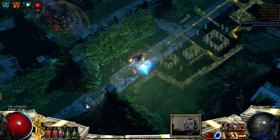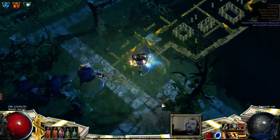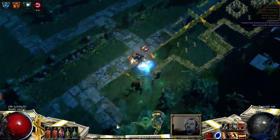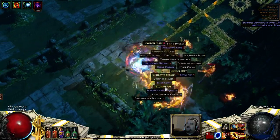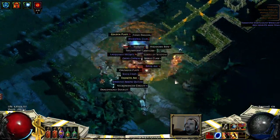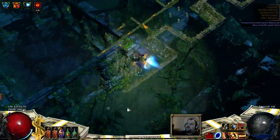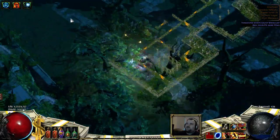I say bosses because there are three bosses. They are based on the first bosses that spawn when you do the Dominus fight in Normal, Cruel, and Merciless. So you have the Arc and Spark Totem, you have a Cycloner who Leap Slams, and then you have the fire strike — it's like a lightning strike but with fire.